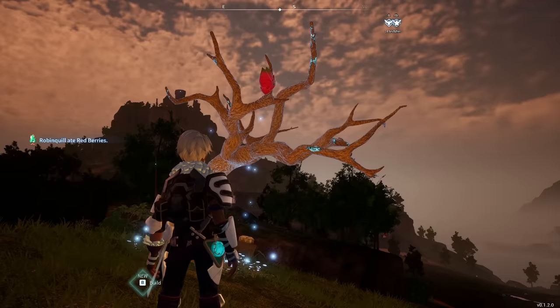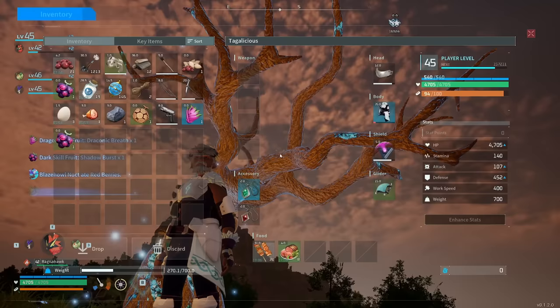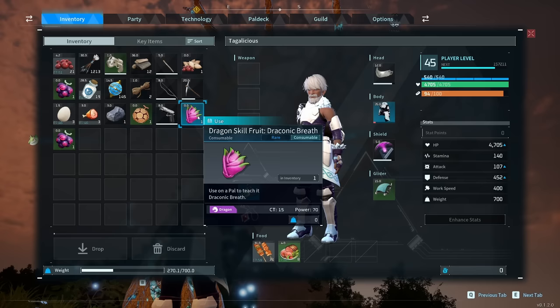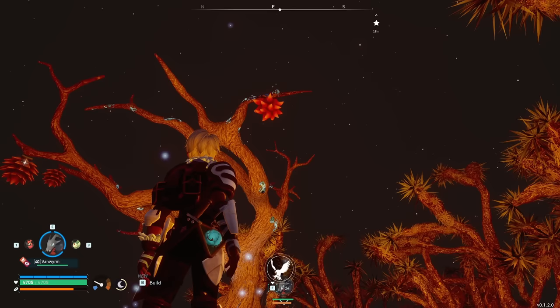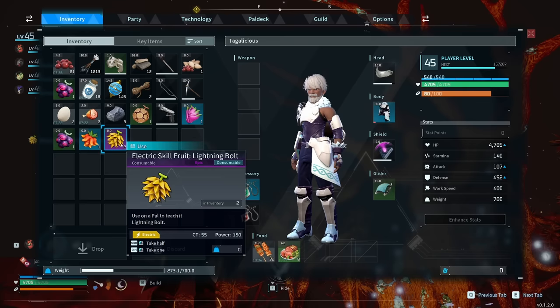If you want to get some of the best abilities for your PALs early, don't skip skill fruit trees. All of these trees can respawn their skill fruits on about a 3-4 hour timer. I just got a Draconic Breath with 70 power and a 15-second cooldown, two Lightning Bolts with a power of 150, and Flare Storm with 80 attack power and an 18-second cooldown. CT stands for cooldown time in seconds. You can get epic abilities from trees anywhere in the game.